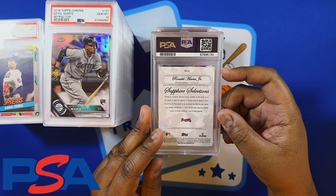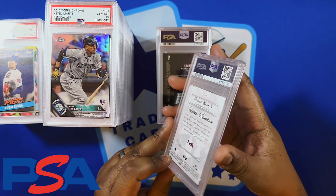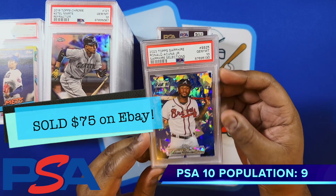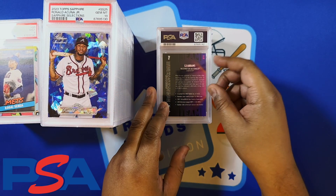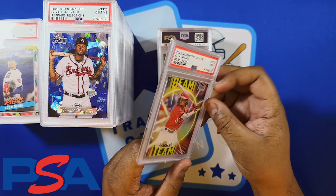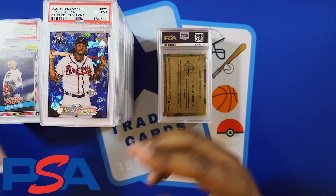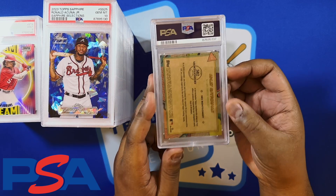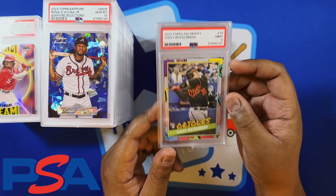Hopefully we change the trend on this one — got a Ronald Acuña sapphire selections, got the 10. I did look at the grades but it's 70 of them so I don't necessarily remember each grade for each card, but I did remember that string of nines. CJ Abrams — did a Beam Team out of Stadium Club for him, got the 9. That Ronald Acuña is a pretty big card. More of these Montgomery Club cards — Adley Rutschman — 9.